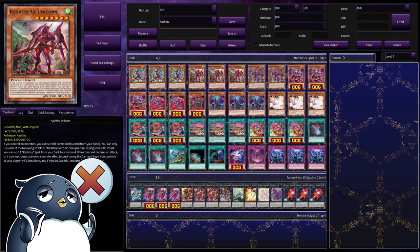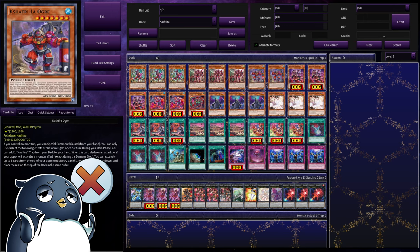Next we have Unicorn. Unicorn lets us add a Cashtira spell from our deck to our hand, and if your opponent activates a monster effect, you can look at your opponent's extra deck and banish a card in there face down. If I'm being honest, in a pure Cashtira build, I think Unicorn is probably the best one. Finally, we have Ogre.